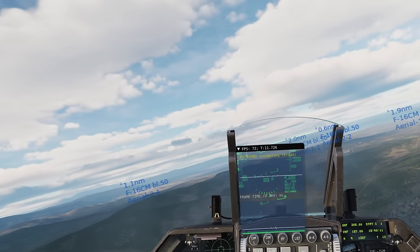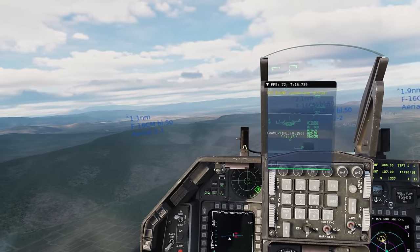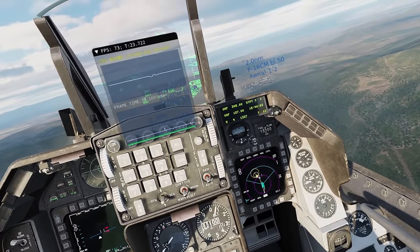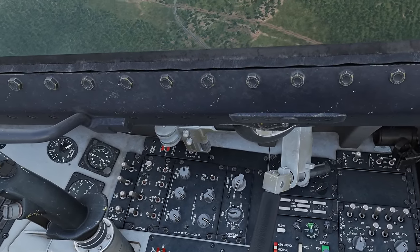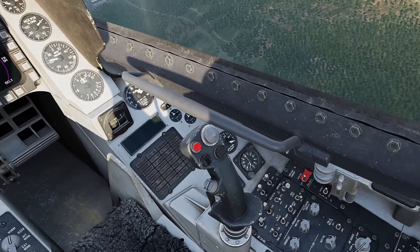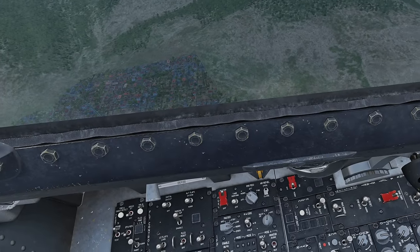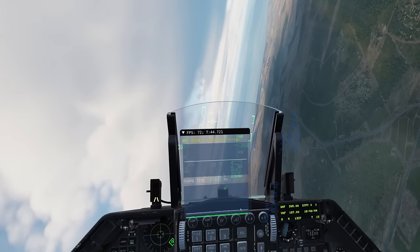I put the render resolution in the Oculus app to 1.5 — and holy moly, you should see what I see right now in my Quest 3 headset. This is sharp. It has a few more drops in frames, but still a stable 72 FPS. I can read everything. If you have the headroom to do it, try tweaking these settings in the Oculus app and get some extra resolution in — it really pays off in clarity.